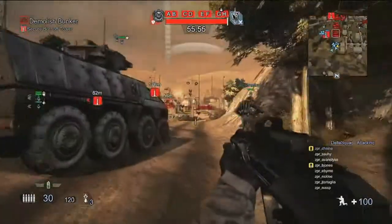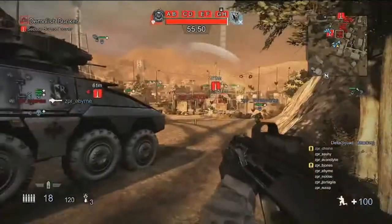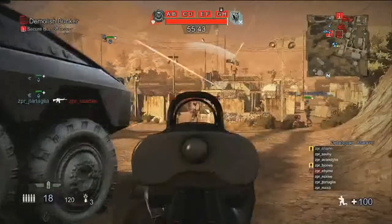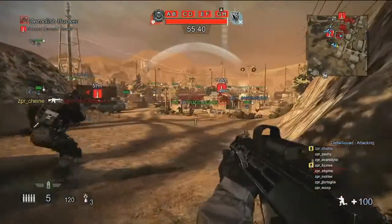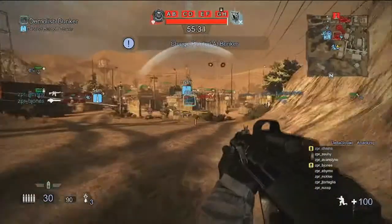There's the bunker in front of us. Now as we assault, we're going to switch over and take a look at the platoon leader perspective for Ben Jones. These bunkers are very challenging targets. They have to go in, plant a charge at the base of it. They can attack the turret on top from distance, but they have to get in close to plant the charge and defend that charge for a period of time while the defenders try to defuse it.